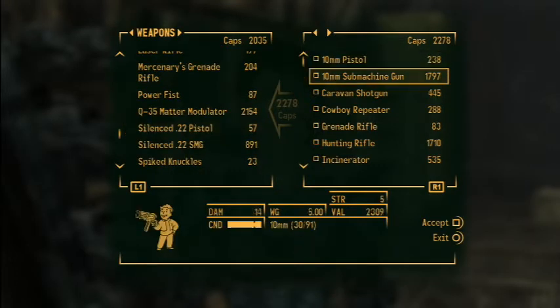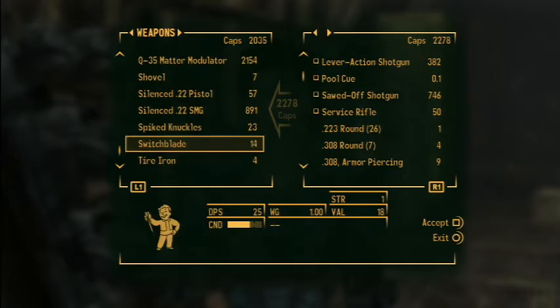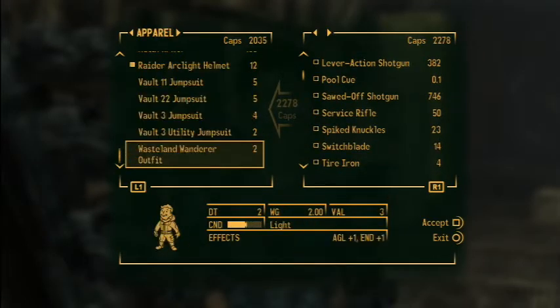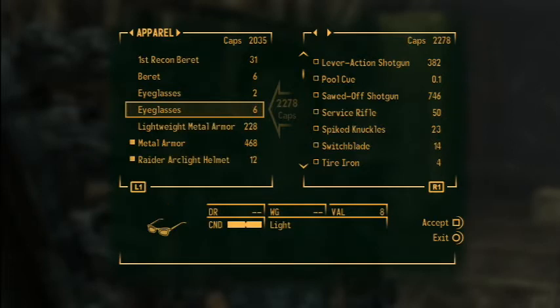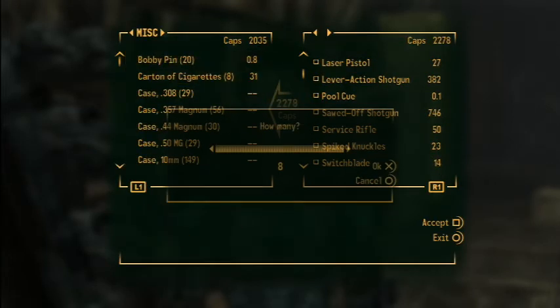I don't want to sell that shovel actually. Pistol, spiked knuckles — I'm going to sell all these, I don't want them. My glasses. And then a carton of cigarettes.